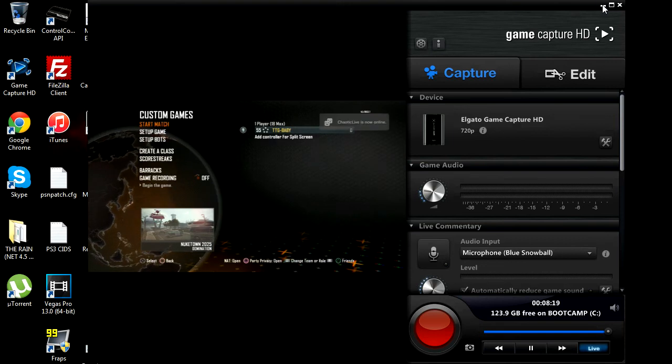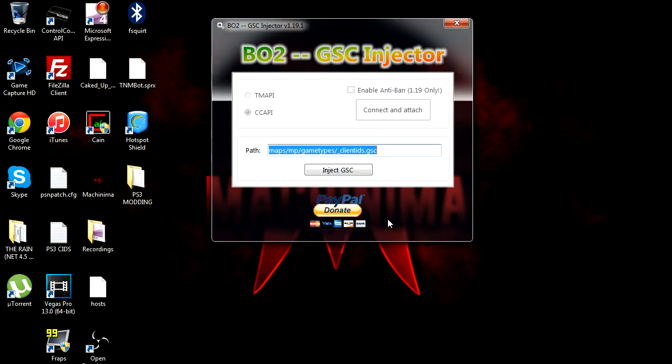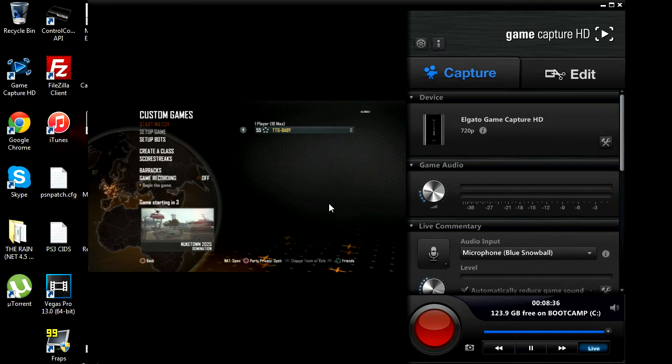You want to inject again and there you go — you press inject and there it is: 'GSC injected.' Then it loads the offset and it also says it on the PS3.